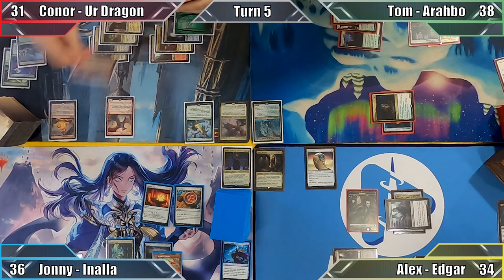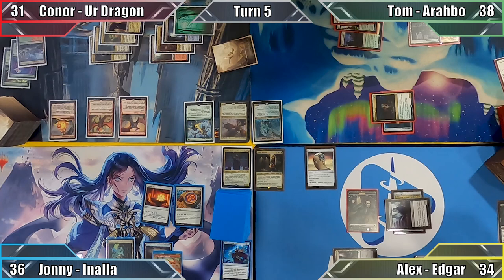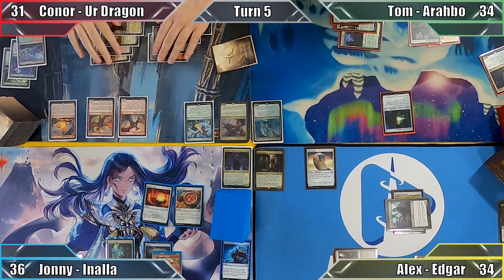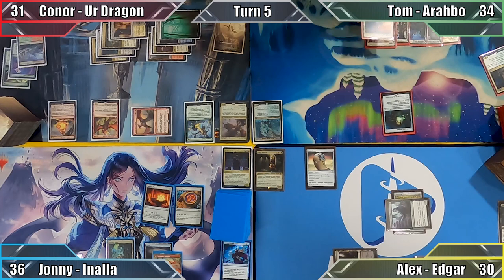Connor chooses the Dragons effect of the enchantment and then casts Wrathful Red Dragon. Frontier Siege and Scourge of Valkas' abilities trigger and Connor chooses to have his latest dragon fight Tom's Lion. The sword-wielding cat is destroyed and Connor deals Tom 4 damage with his Wrathful Dragon's ability. Connor then deals 2 damage to my Vampire token with his Scourge's ability and moves to combat, attacking me with his dragon and dealing me 4 damage.